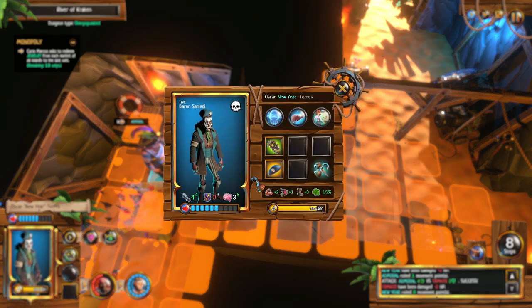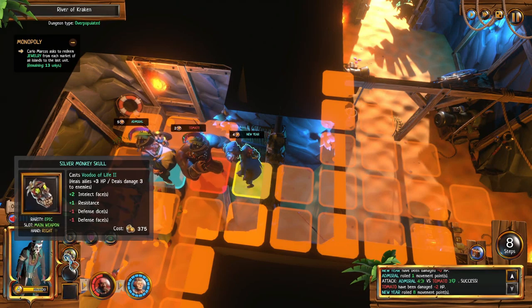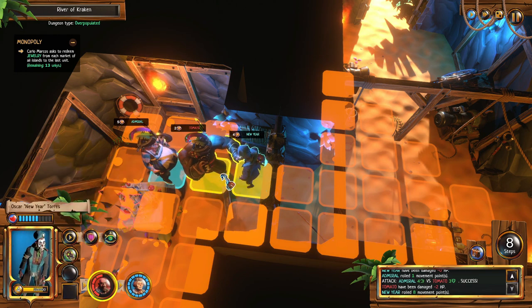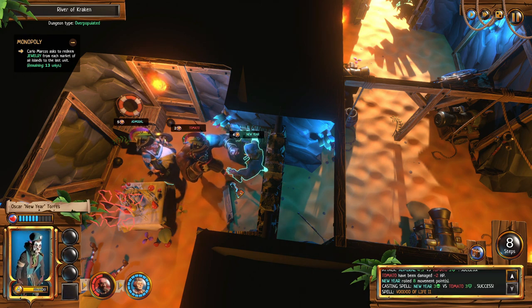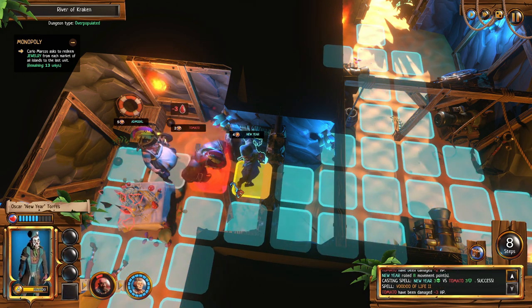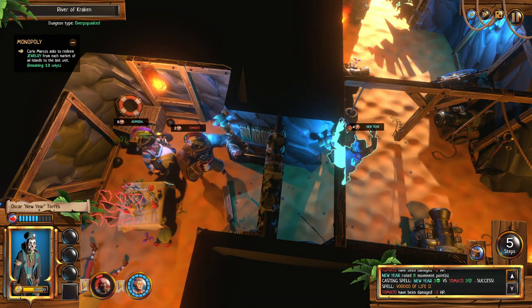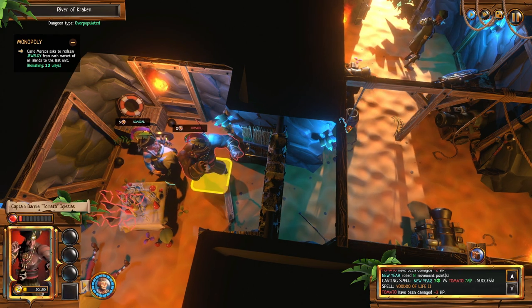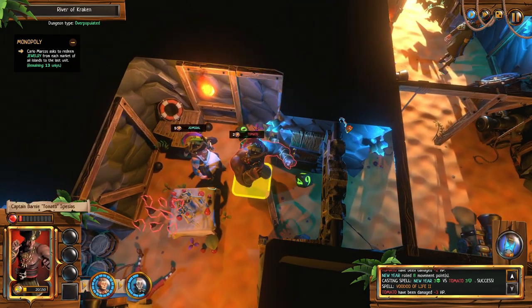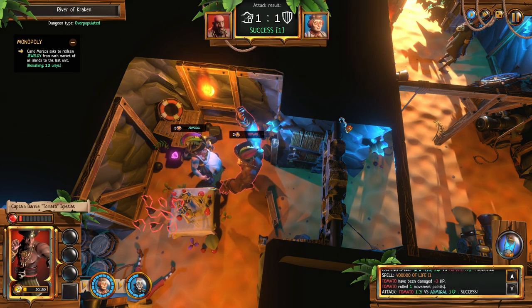Wait — I have the monkey skull right now. Heals allies plus three HP — oh crap. Oh he has a defense up — but it still did it! Alright run away, I am running far away from you. Apparently it heals allies but you cannot heal yourself — I did not realize that.